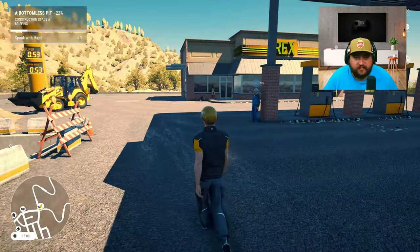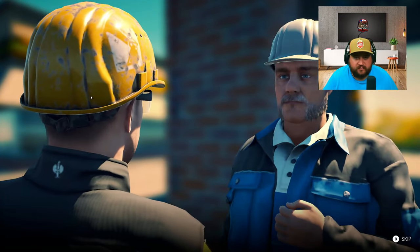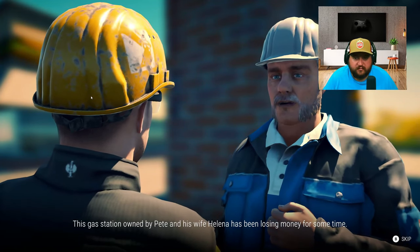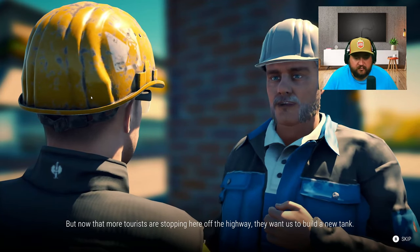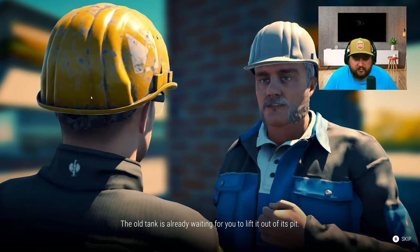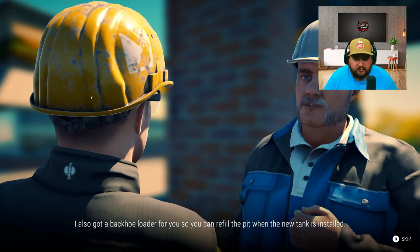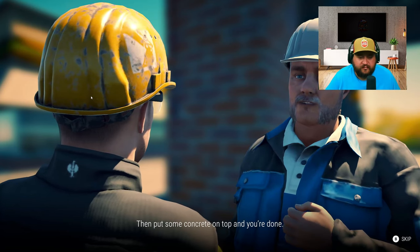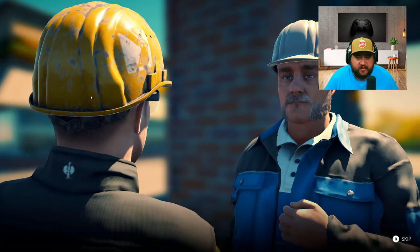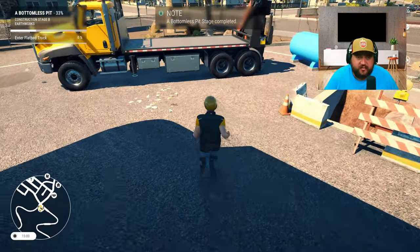This gas station owned by Pete and his wife Helena has been losing money for some time. But now that more tourists are stopping here off the highway, they want us to build a new tank. The old tank is already waiting for you to lift it out of its pit. I also got a backhoe loader for you so you can refill the pit when the new tank is installed. Put some concrete on top and you're done - piece of cake, right? Looks like it! At least it's already dug up so we don't have to mess with that.